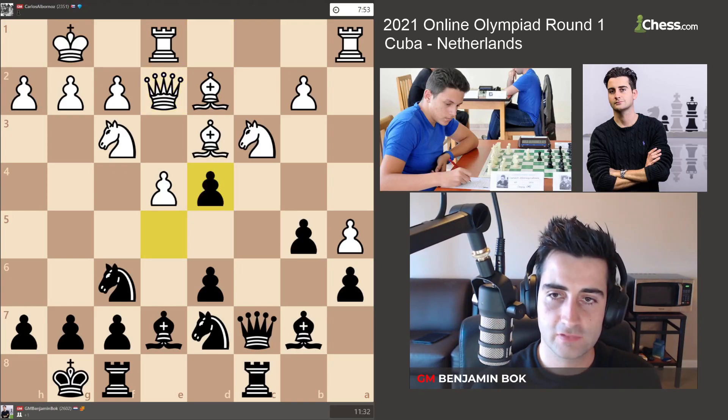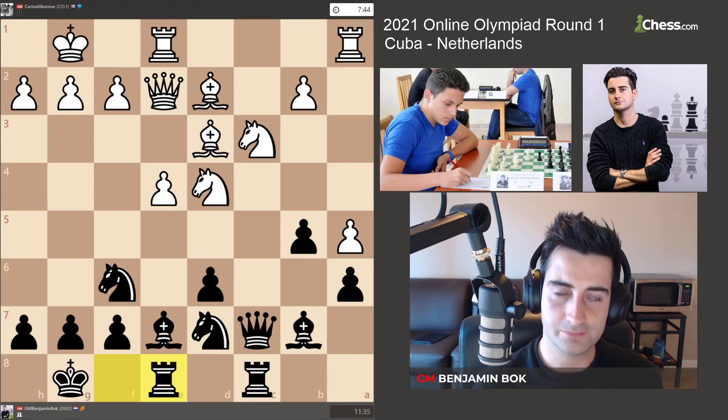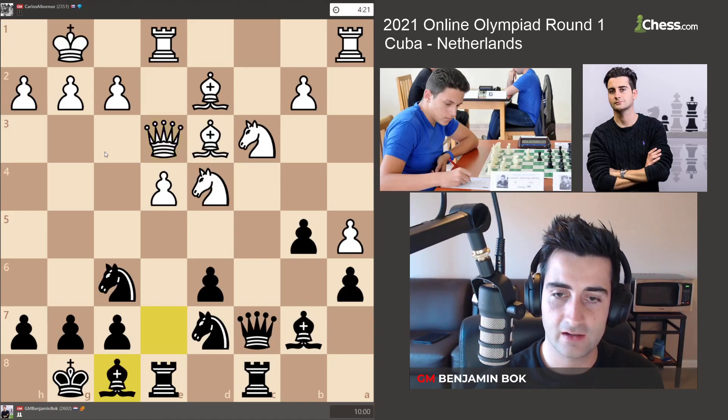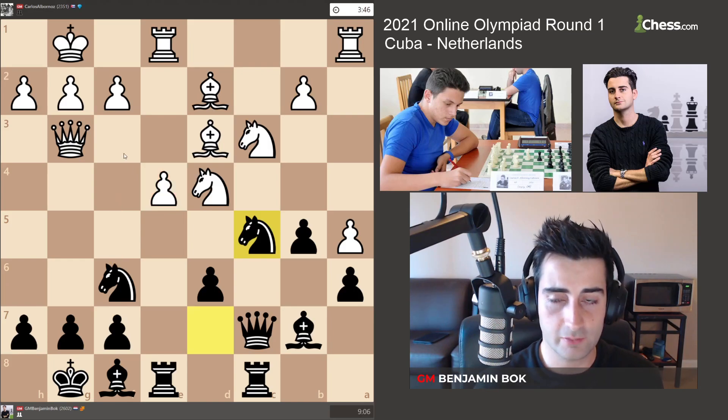I took on d4 after about a minute, he recaptured, and I played Rf8 fairly quickly to keep up the pressure — I just wanted to go Bf8 and attack the pawn on e4. He played Qe3, Bf8, hitting the pawn, he played Qg3, and now Nc5. I thought I was doing pretty well because white is having a really tough time defending this pawn.